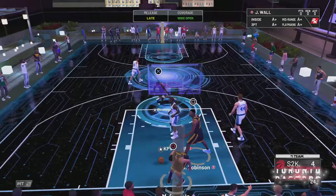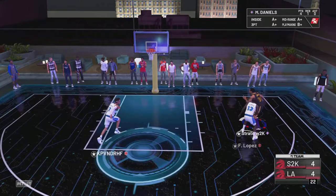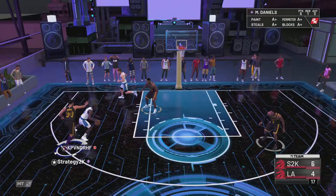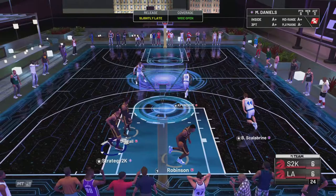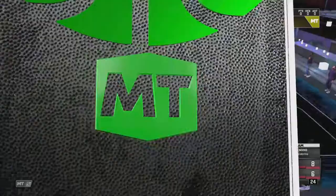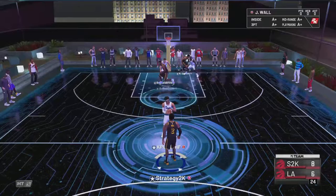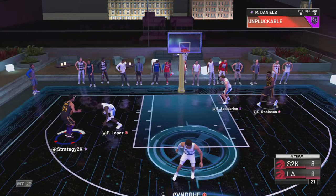It looks like defense is not going to happen in this game at all because we just can't play it. We got a nice little contact dunk there. We're just going to be coasting on twos — definitely don't want him getting threes. Felipe Lopez, honestly, probably better than... just kidding, probably not Chris Paul. We got a goaltend there on Brian Scalabrini. Dave Robinson, nice little mid-range from a Mel Daniels pass — nice little stuff there.